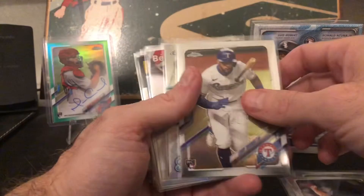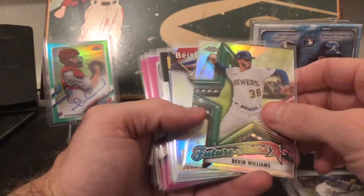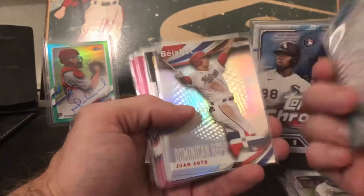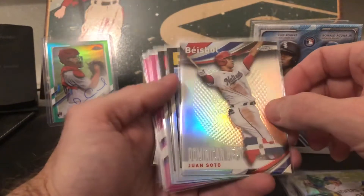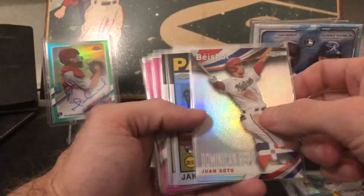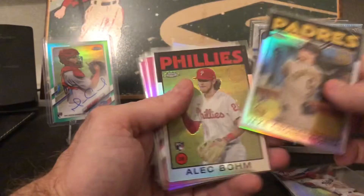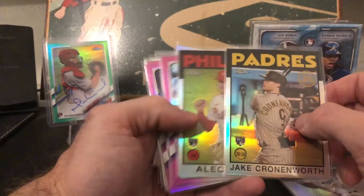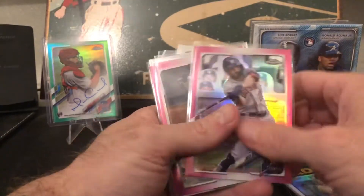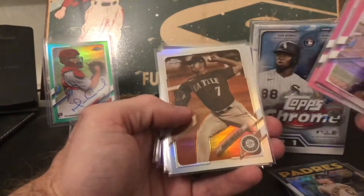Weathers base rookie, Taveras base rookie, and a couple of inserts: the Devin Williams future stars, the Juan Soto baseball insert — a really cool refractor insert this year. And the Alec Bohm and Jake Cronenworth insert rookies — those are really cool to get. Altuve pink, Urshela pink, Strasburg pink.